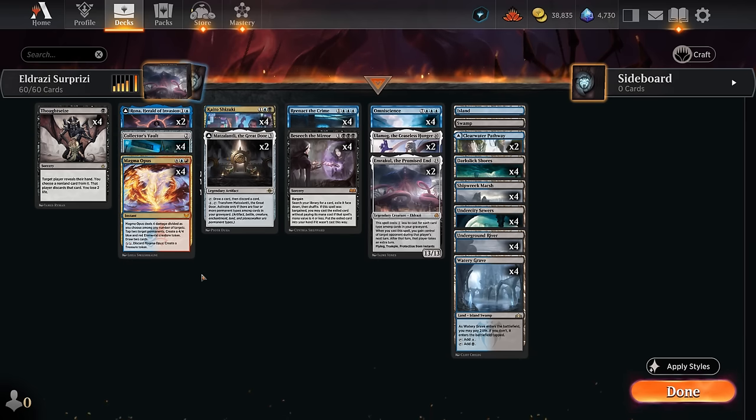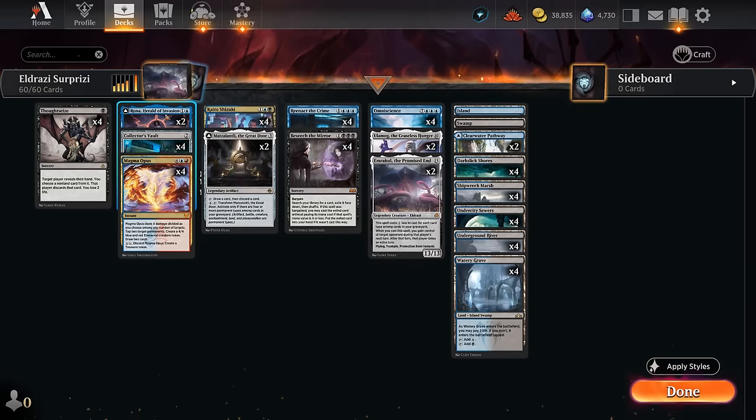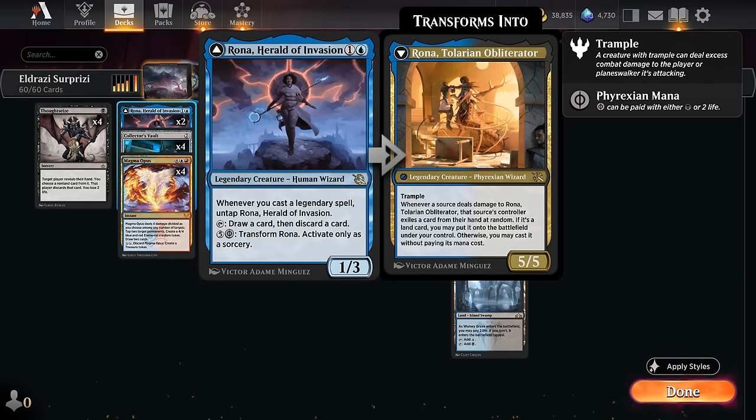We need discard outlets to enable Reenact the Crime. Since the plan is to combo off on turn 4, the discard outlets need to already be on the battlefield so we can activate them without paying additional mana, then immediately Reenact the Crime and combo off. At 2 mana there's Rona — as a creature it's more likely to get removed, but it can transform into the Tolarian Obliterator later, and whenever we cast a legendary spell we can untap Rona, potentially letting us loot multiple times in one turn.